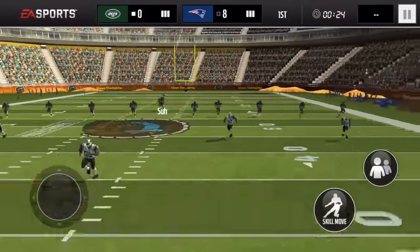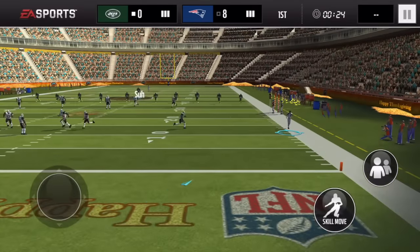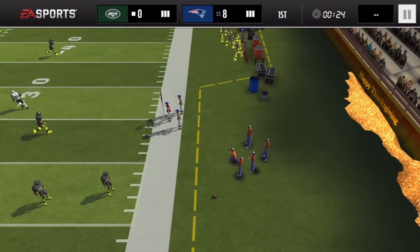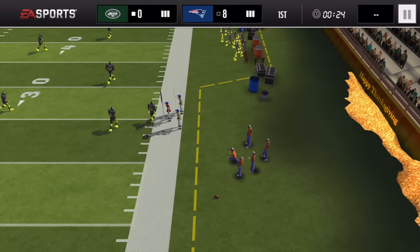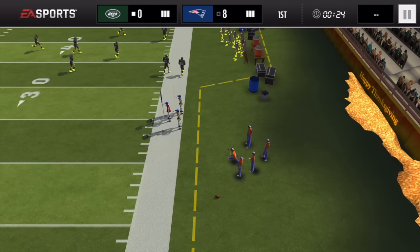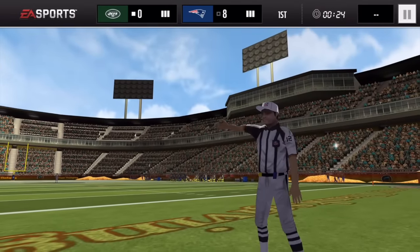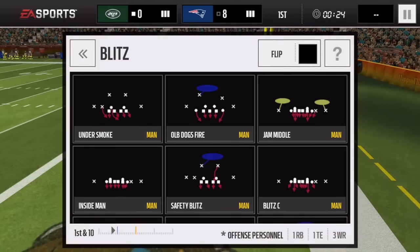We got the two-point conversion — it looks like 8 nothing. Look at Suh — look how big this man is! They did not make his kicker character any smaller than his regular player. They are going to be starting at the 40 yard line, so let's see if we can stop them.